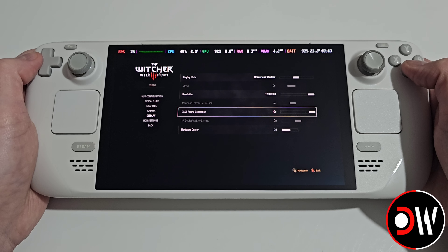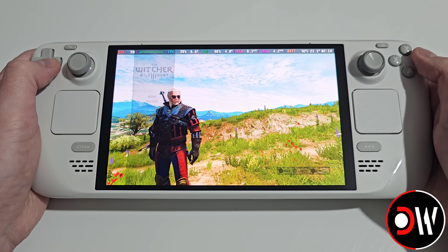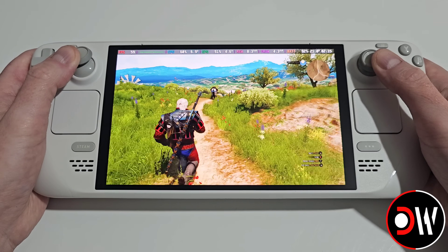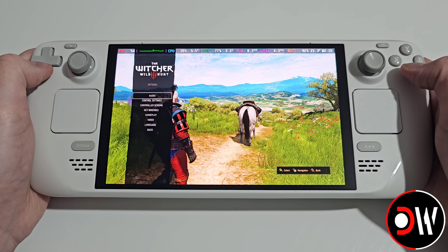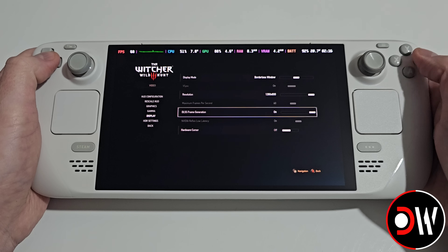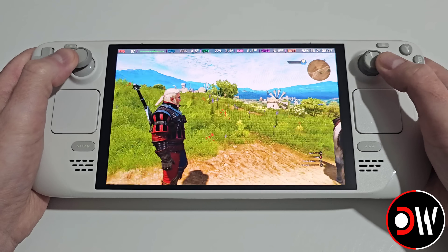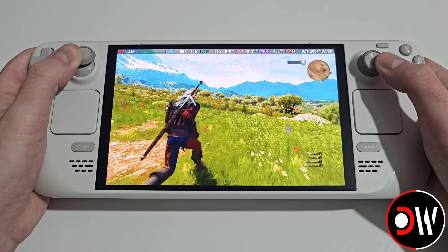If we toggle off DLSS frame generation and press back, the FPS returns to normal at around 50 to 60 FPS. When we go back into the menu, video, display, and toggle frame generation on again, we can see that our FPS jumps back to 100 FPS.